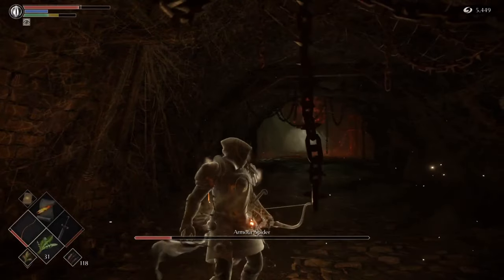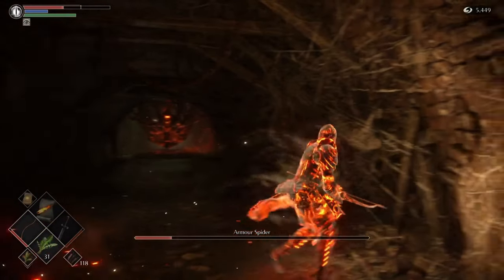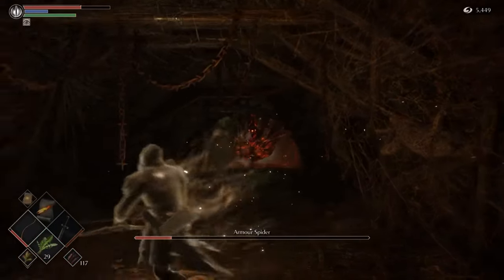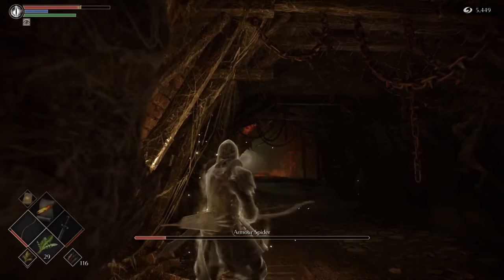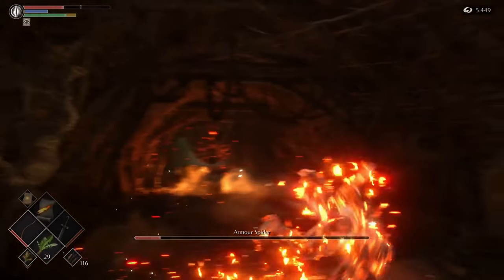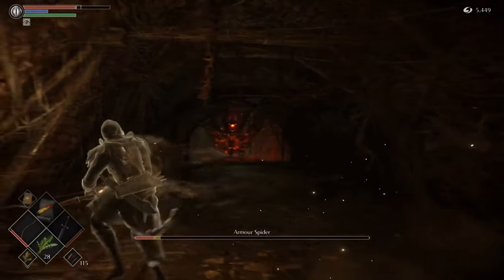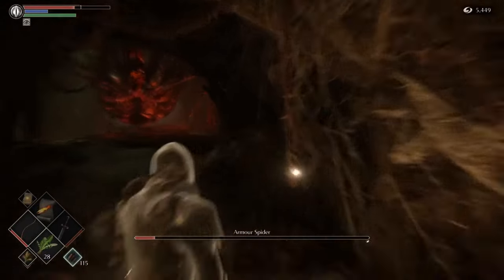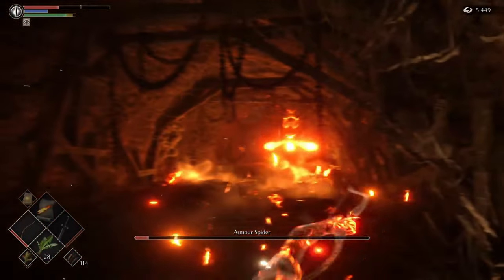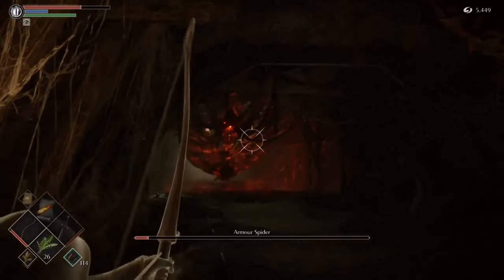I tried to fight this boss with a sword and just couldn't do it, but hopefully with a bit more practice and a second run through, I'll manage a more dignified fight with all the bosses. Not just this boss but the others too - Phalanx was easy; I found Phalanx easy. I suppose everybody could find that boss easy once you get used to the movements, which are not too hard to discern. I went straight to Tower Knight after Phalanx with no idea, and I kind of cheesed that one as well.